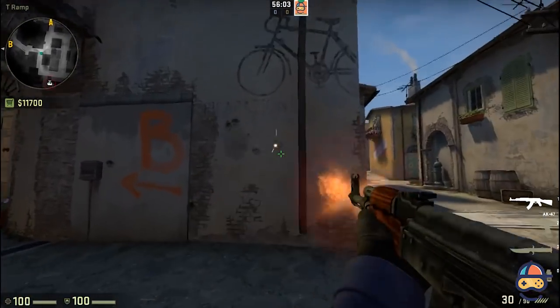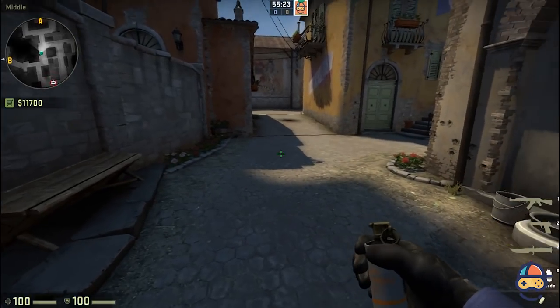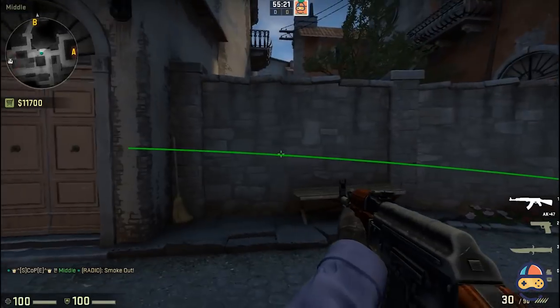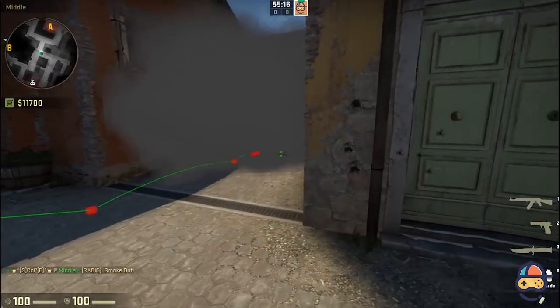One more command that can be really helpful is sv_grenade_trajectory 1. This will create a green colored path whenever you throw a grenade. As you can see, I've thrown a smoke grenade and it has created a path for the smoke and shows the landing position.